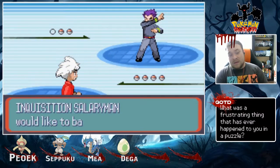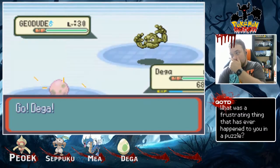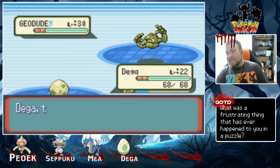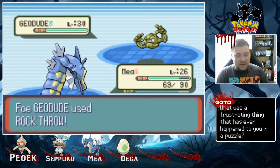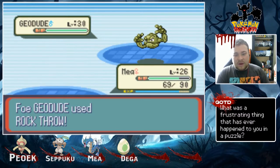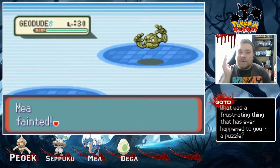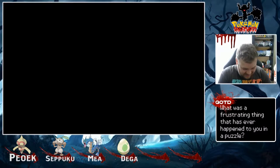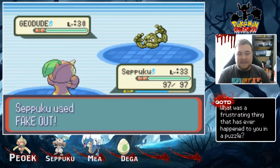One thing I have noticed about these Inquisition Salaryman guys — they always use Rock-type, which is excellent for Maya. Not good if they use Rock-type moves, but we get the Intimidate drop, which is always nice. Here's the Rock Throw — I know it does a nice bit of damage, and it's a crit. Of course it's a critical hit. Good thing this isn't a Nuzlocke. I would have lost a very, very good team member.